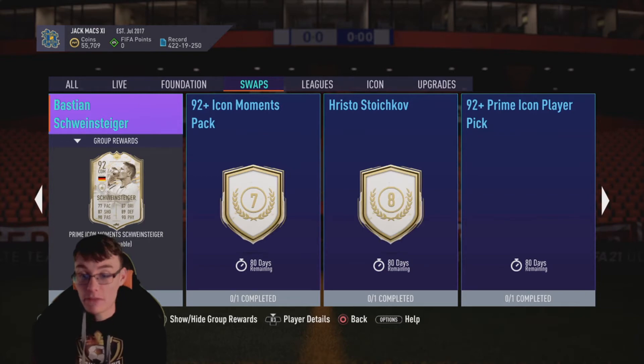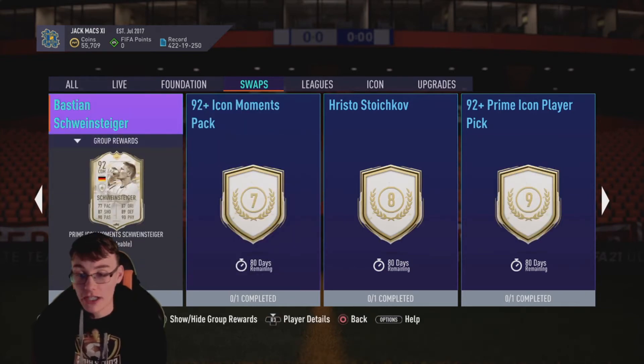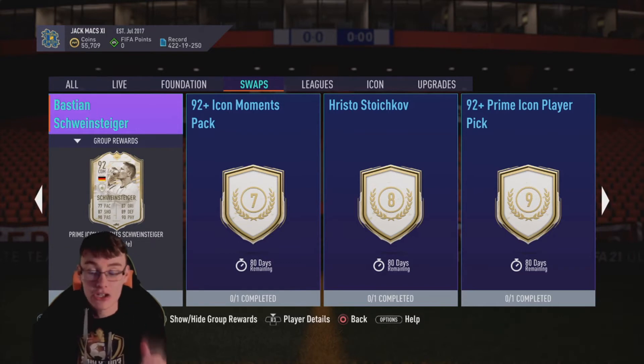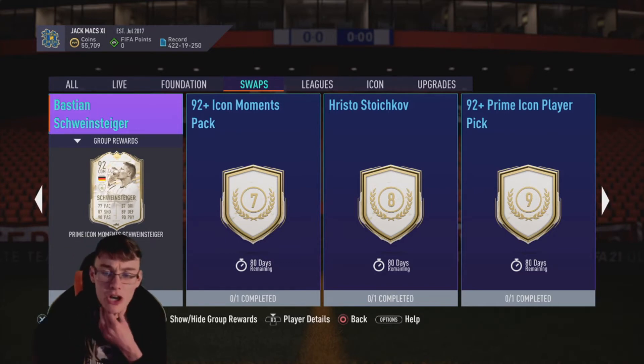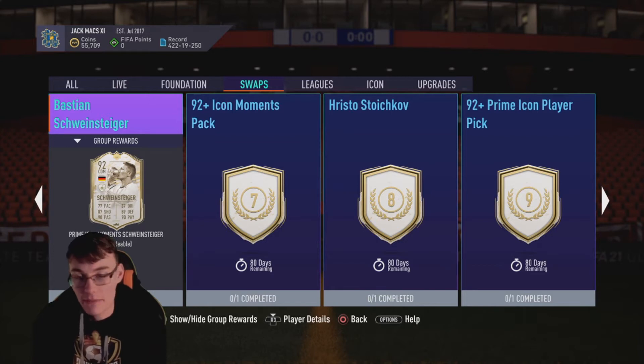Moving into the first player SBC with Bastian Schweinsteiger — he's worth six tokens. Looking at his base stats, very, very good. One thing I would say though, I don't see him used very often in Fut Champs games. I don't think Schweinsteiger is amazing in this game, so I'd probably advise staying away. Don't get drawn in by the stats and the fact that he's an Icon Moments. He's not meta and you don't see him used very often.